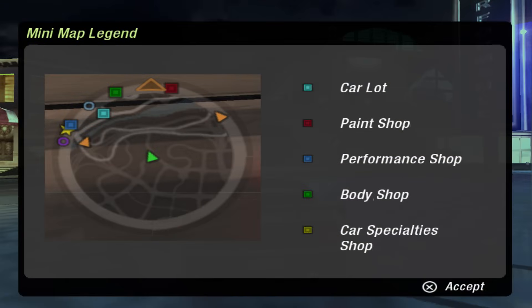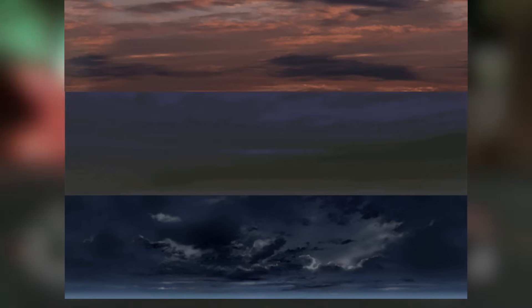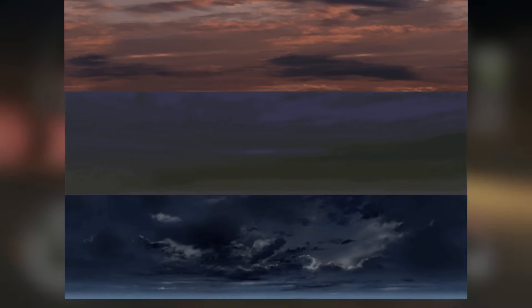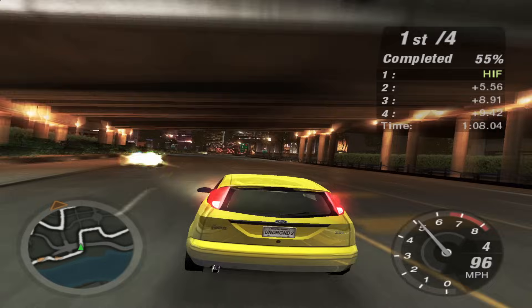I'm sure you saw this in my previous footage, but all the shop icons were originally square. I think this was done to make the shops more distinguishable from the races, just to make the demo more easily understandable. The demo version only had this one skybox, while the final game uses all three for depicting various times of the night. I'm sure the developers wanted to show this off in the demo, but it was most likely not ready in time.